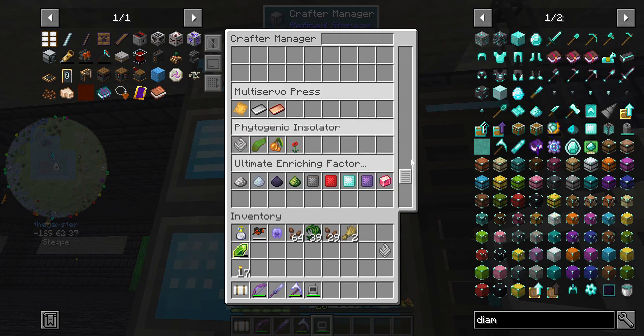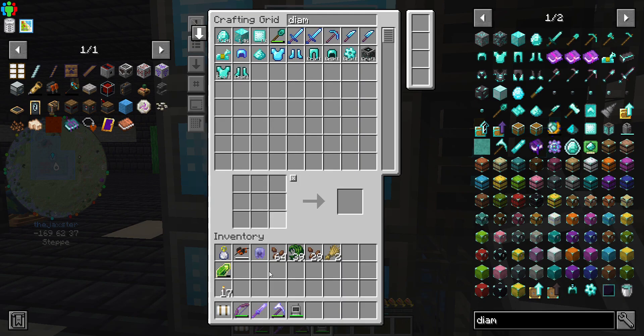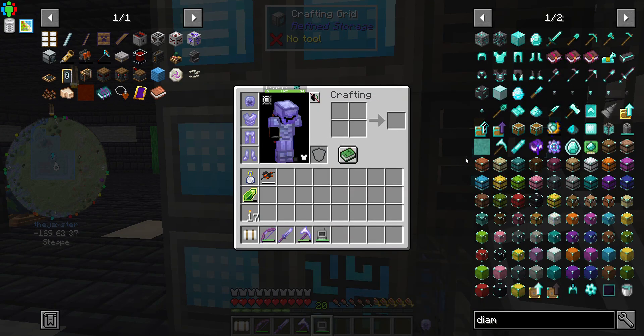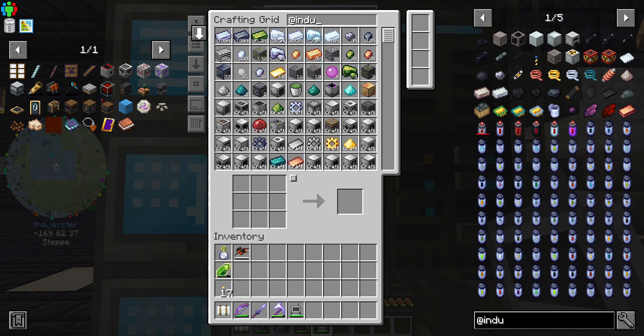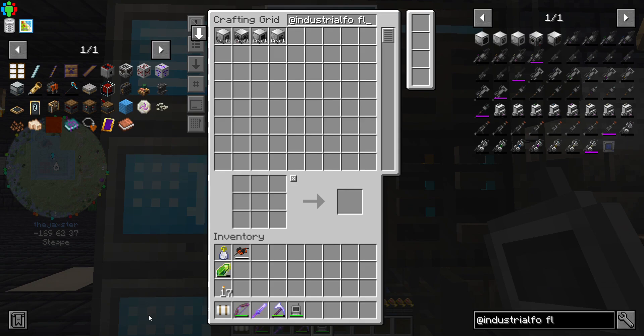Store it up here in our multi-crafter. Let's clean up our inventory - I was back there looking at the crops, they're all passively working, which is good. Alright, we're going - we need the fluid laser base.